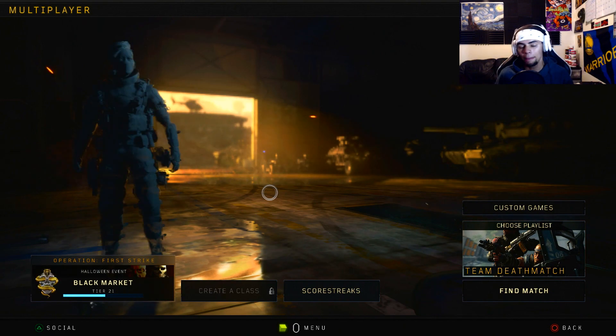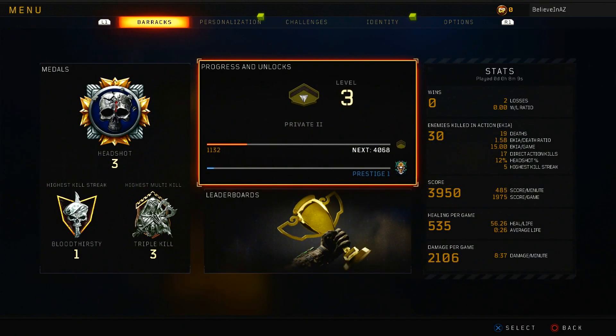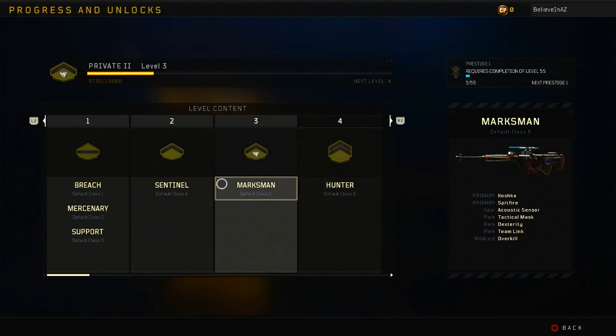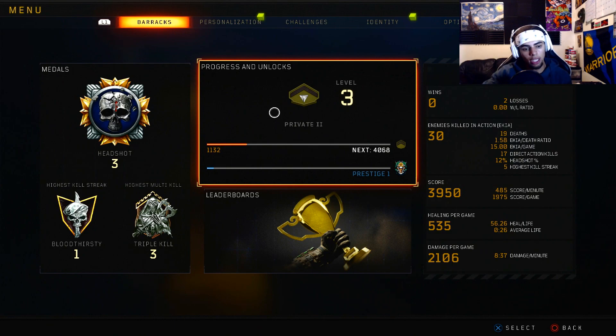I've heard that at least 40 times already, but it's pretty easy compared to what it used to be. When you go to progress and unlocks, the prestige button usually is right here, but instead the reset stats is somewhere on here. I forgot where it was. As I showed at the beginning, you can see all my stats and everything that I had before prestige too.